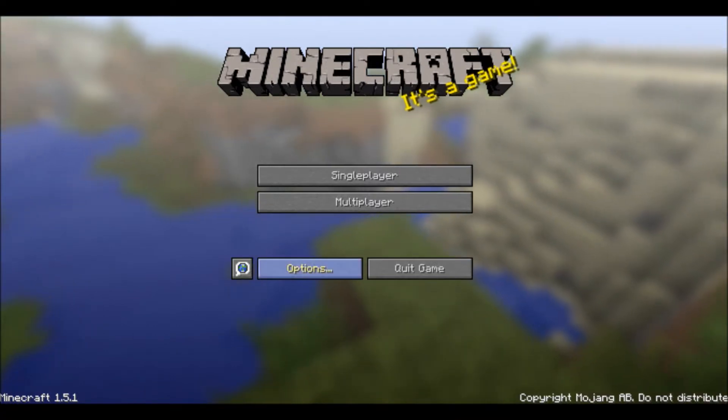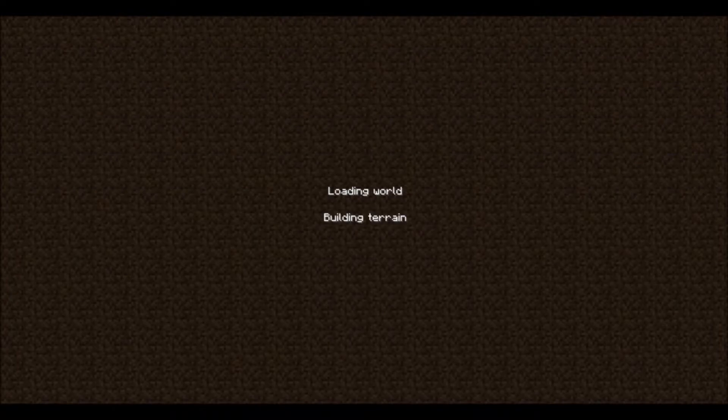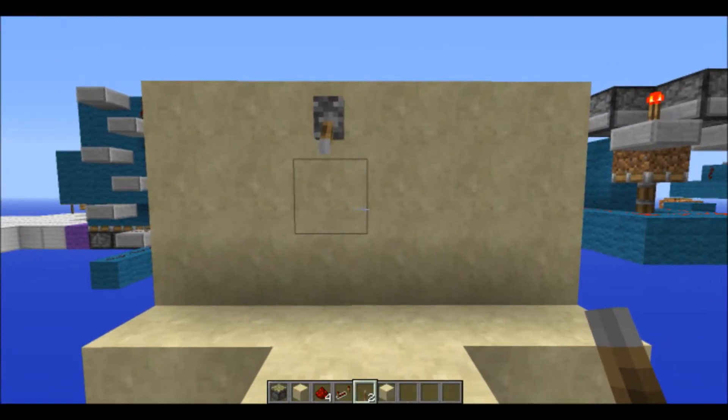Hello! Mr. Minikegger here with another Minecraft mini project. Today I've built a 2x2 redstone piston door, and it looks a little bit like this.